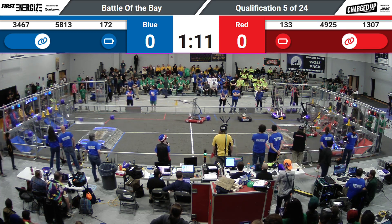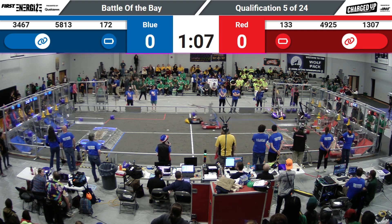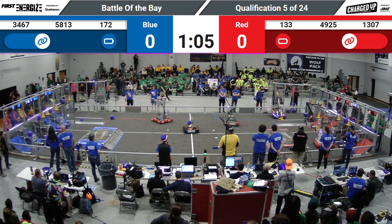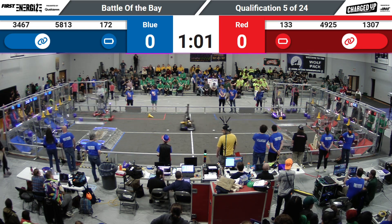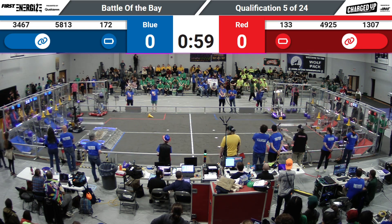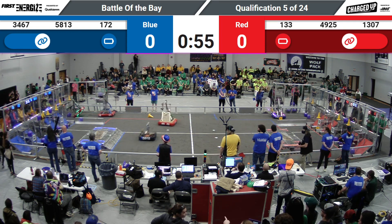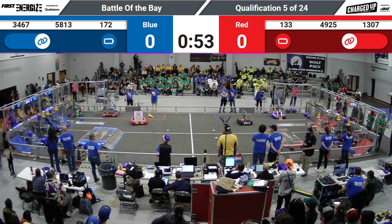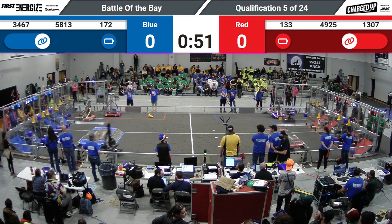And here come the RoboSaints. Windham Wind Up lining up to grab a cone from their human player station. 5813 carrying that cube over to the Blue Alliance side of the field, looking to make some more links in the hybrid row for the Blue Alliance. Windham Wind Up back over with the cone, going to place it on the top row for the Blue Alliance, getting another link for them.